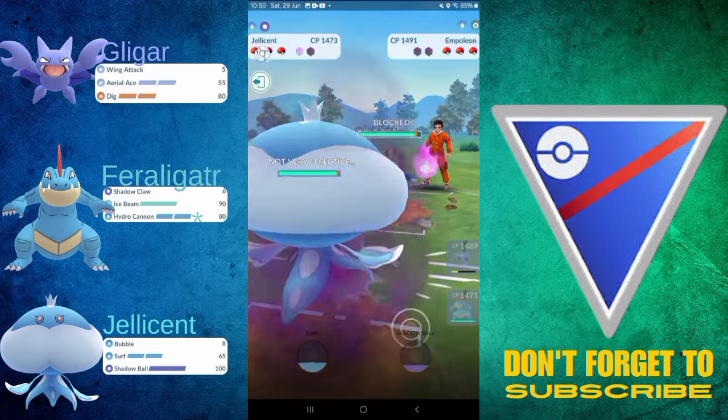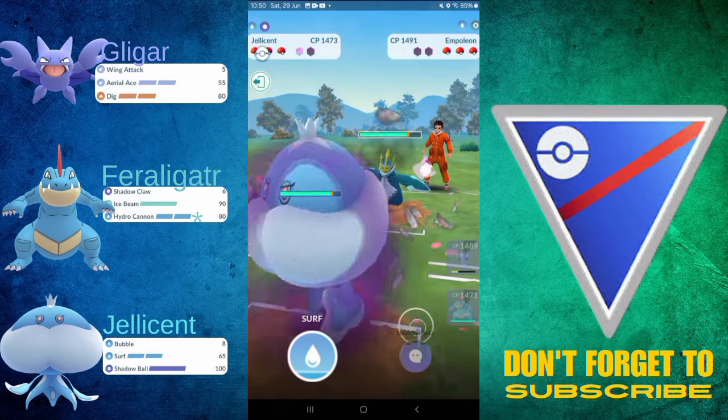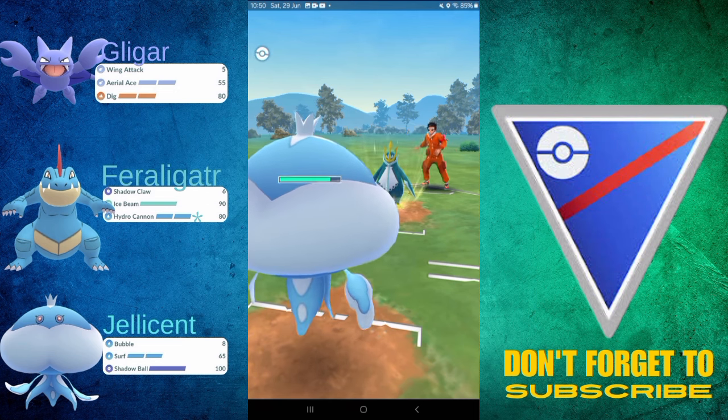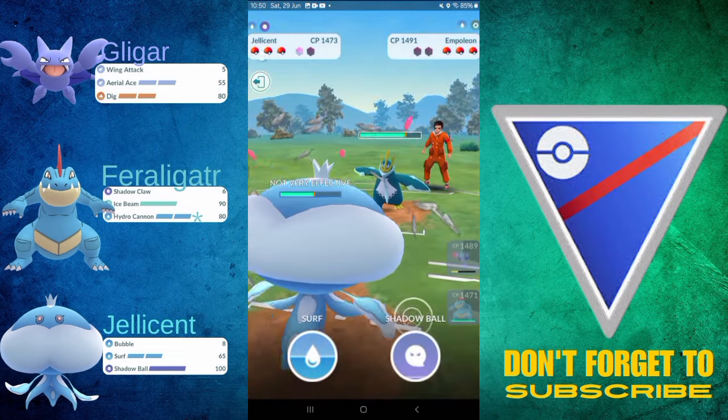I'm coming in with Jellicent just because we have a better matchup here — Hydro Cannons on resisted. It's better to come in with a bulkier Pokemon, and also it has Shadow Ball. It's just better. And also it has a decent matchup against Skellade.